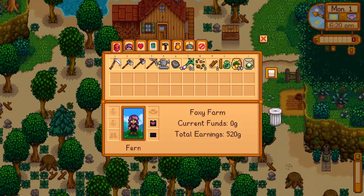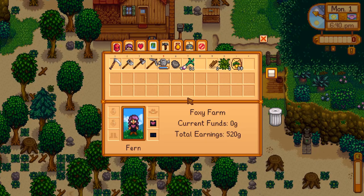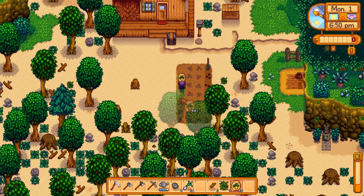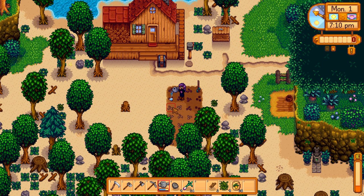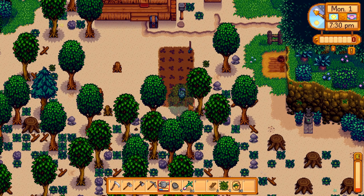We did actually end up getting some cauliflower seeds in our mixed seeds after all, but that's okay. We weren't going to be able to predict that, and today was the only day that we'd be able to purchase cauliflower seeds from Pierre in time for them to grow for our Egg Festival. Sure, if you want to do the whole restarting-your-game thing after you find out the secrets of your specific save you can do that, but that is not a thing I am choosing to do in this playthrough.